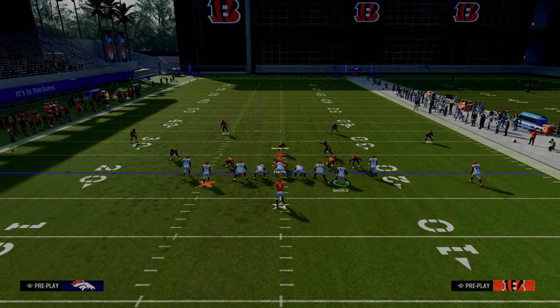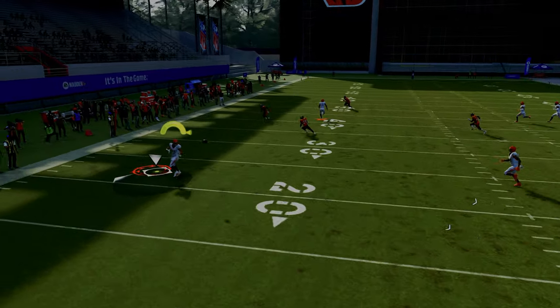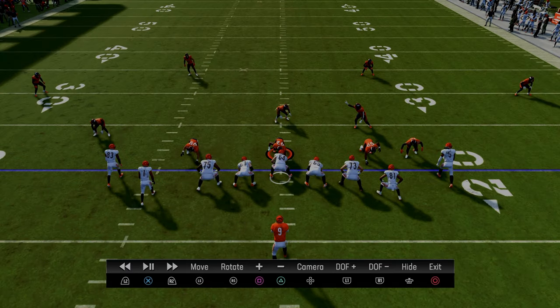The first and most important thing we want to show you is that the wheel route on the left side — a lot of times the curl flat defender will actually match that guy late in the play, and then you can check down to the tight end. I'll show you in the replay kind of what I'm talking about, and we'll also talk about some of the other routes here.